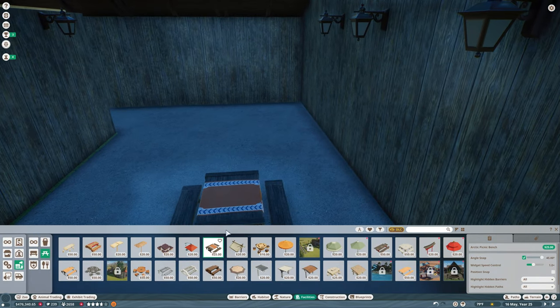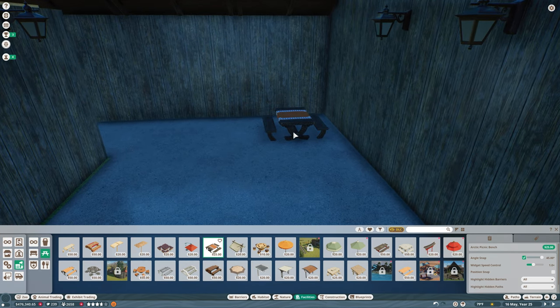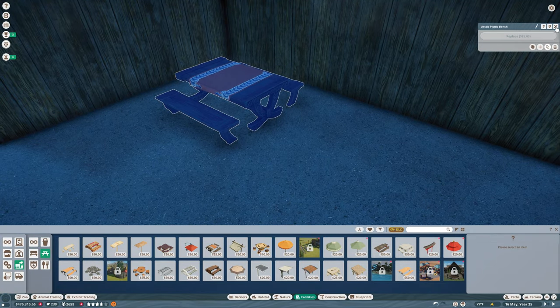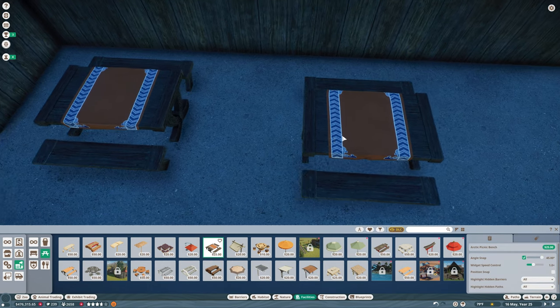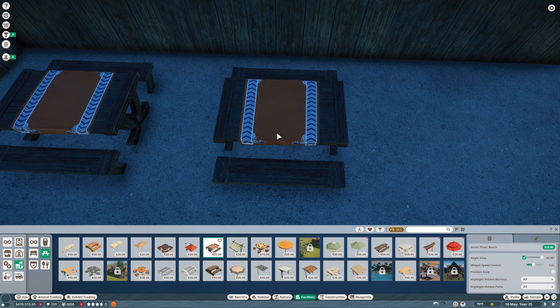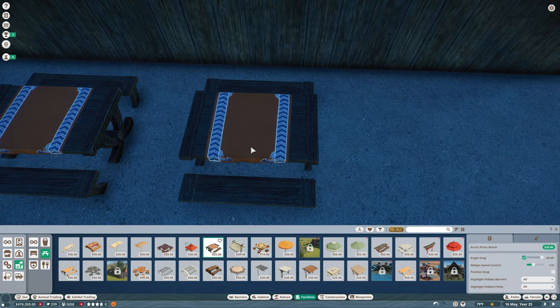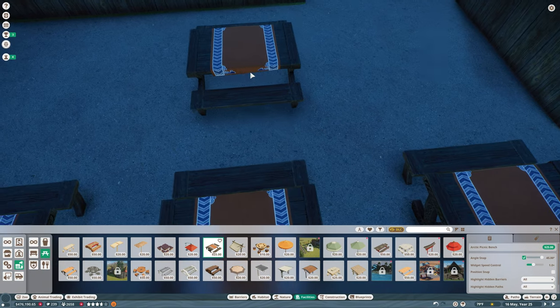We've got the lights in. Now we're getting some benches — we'll go ahead with the arctic picnic bench and get like a whole line of them along here, so we have plenty. They don't duplicate so we have to do this by hand and try to get them as close to equal spacing as possible. Oh, that worked out well. Then we can get a little bit more on this side.